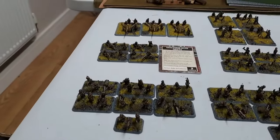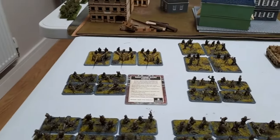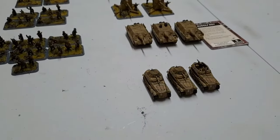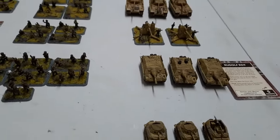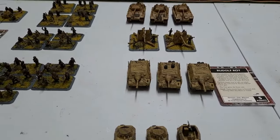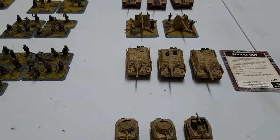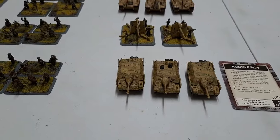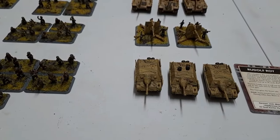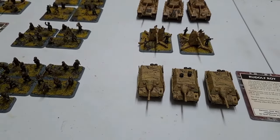We also have four machine guns in machine gun nests, four 8cm mortars, three Pak 40s, and four heavy 12cm mortars. In support, we have a 250 scout troop — two with cannons and one with MG. Then we have Jagdpanzers equipped with Rudolf Roy from the 12th SS. These have Stug-like stats: an 80-11 gun with front armour 7, and Rudolf Roy gets to re-roll one failed-to-hit roll each time he shoots with his 7.5cm gun, and the unit gains Scout.